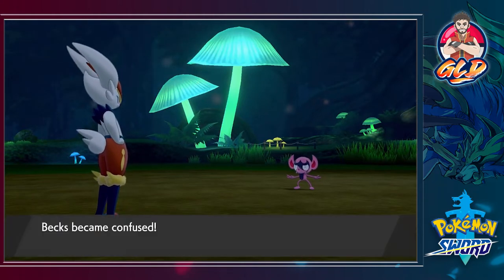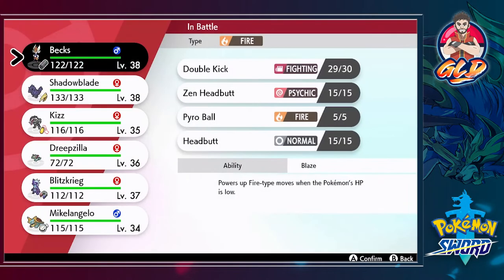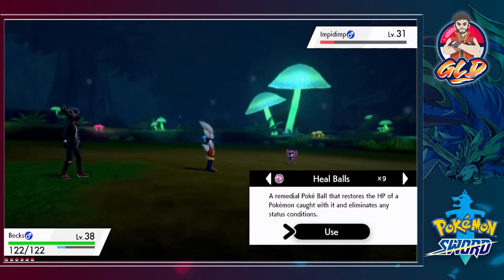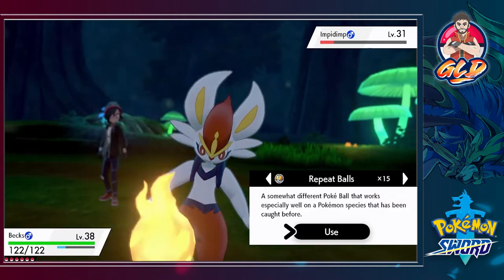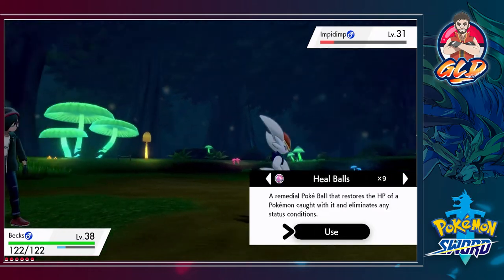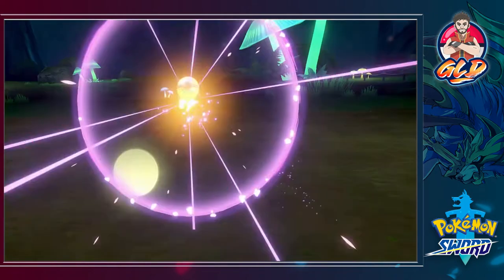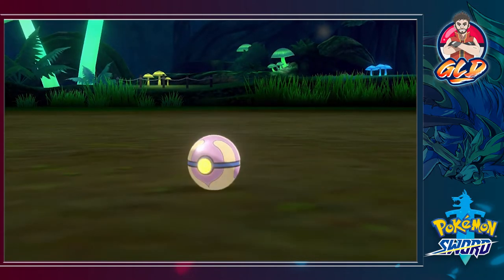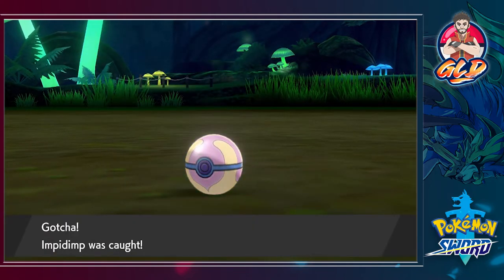I'm going to leave it down in the comments section for you guys to decide whether or not I should switch some Pokemon from my team. Let's go right ahead and throw a Heal Ball at this Pokemon. Come on, stay in the ball. There you go — clickety-clack! We got ourselves an Impidimp.